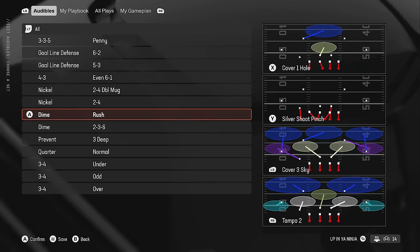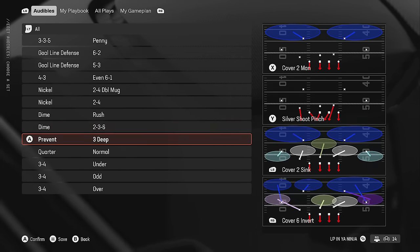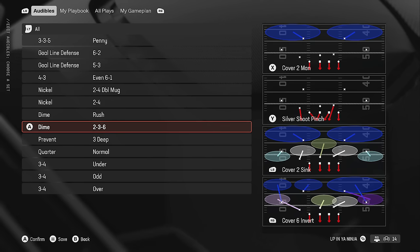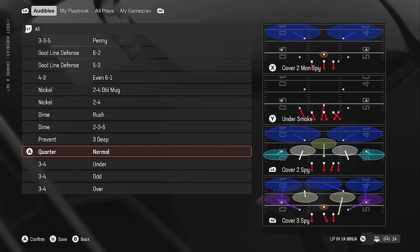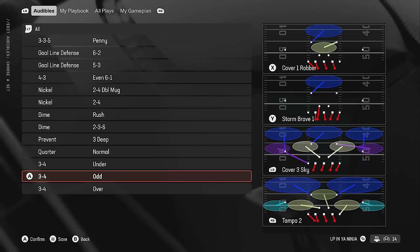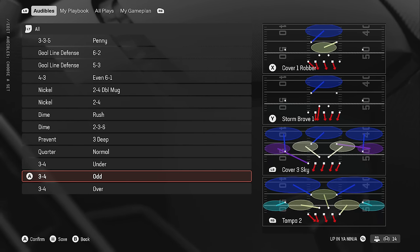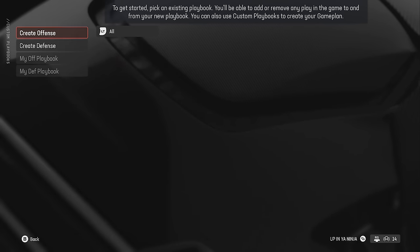The Mid Blitz has been around for a very long time. They have the Nickel Two-Four, the Dime Rush — essentially the Dime Normal but with more defensive ends — and the Two-Three-Six, which is basically a Nickel Two-Four with a cornerback at one of the linebacker spots. You also get the Quarter Normal again and the actual Three-Four Odd, which is probably the best version. Definitely a very good playbook overall.